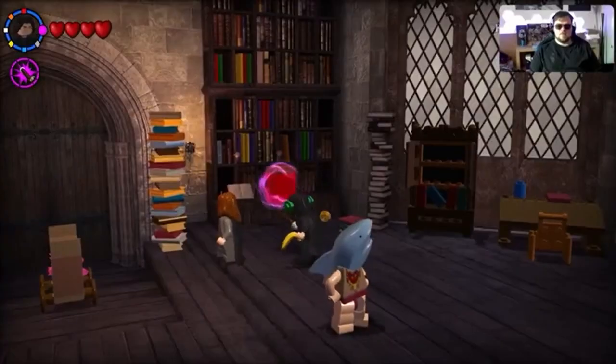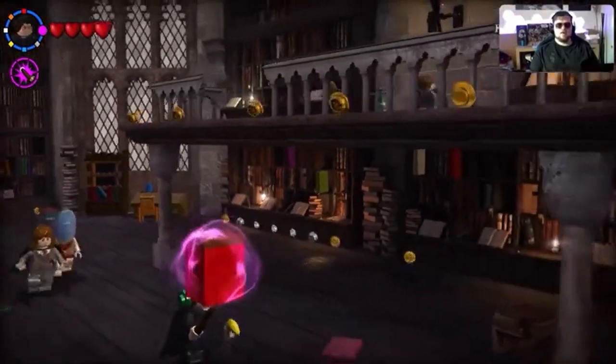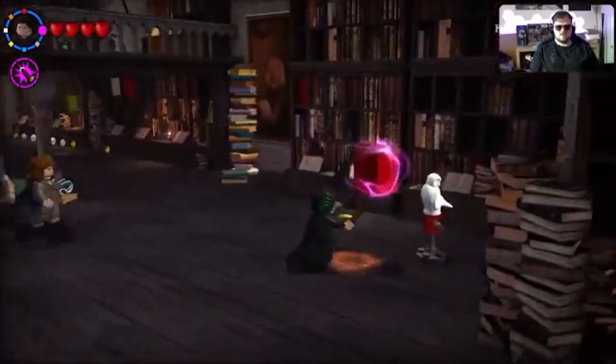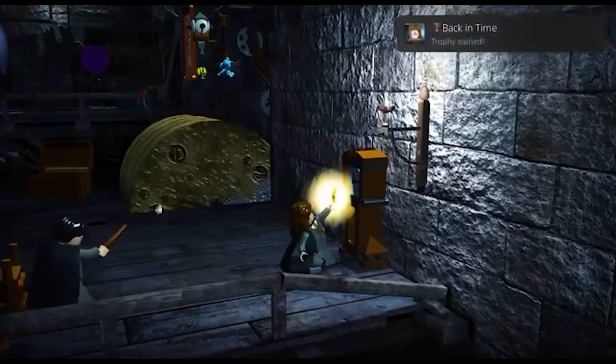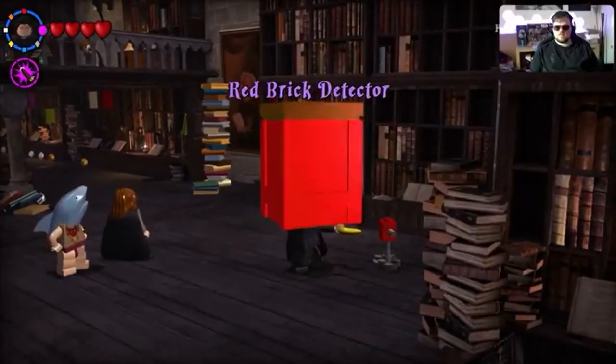Time for Prisoner of Azkaban. Much like year two, we only get a couple of trophies in year three: Quiet Please for turning the in-game volume down to zero in the library, Back in Time for using a time-turner, and Prefect for completing the third year.